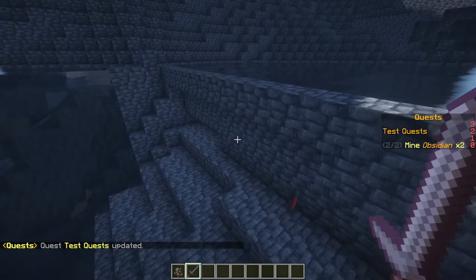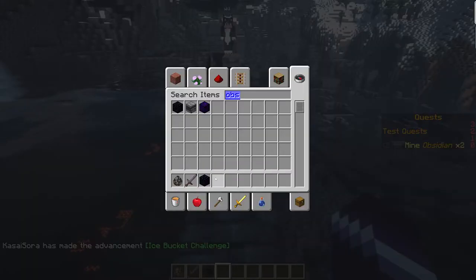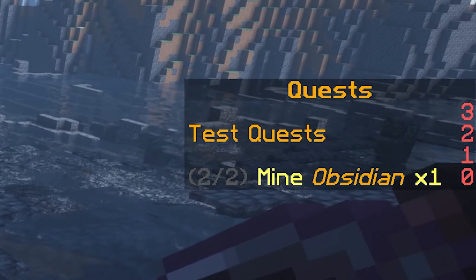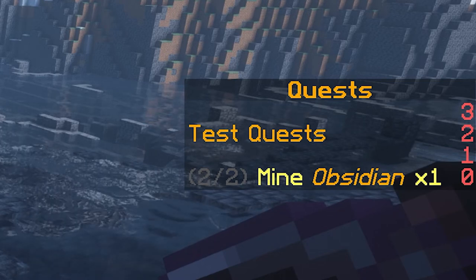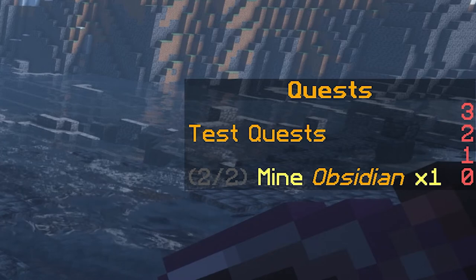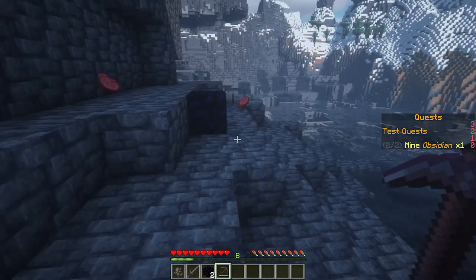We have completed the first step of the quest. Over here you can now see we are on step 2 out of 2: 'Mine obsidian ×2.' Let's get some obsidian. Going to survival and mining the obsidian — you can see it counted down: now it says 'mine obsidian ×1' instead of ×2. If we had set a description manually saying 'mine 2 obsidian,' it wouldn't count down — it'd just be plain text. But because we didn't set a description, it dynamically shows 'mine obsidian ×1' because we've already mined one.